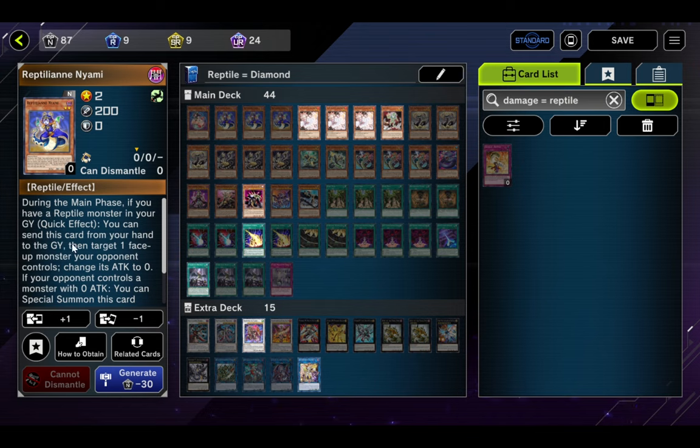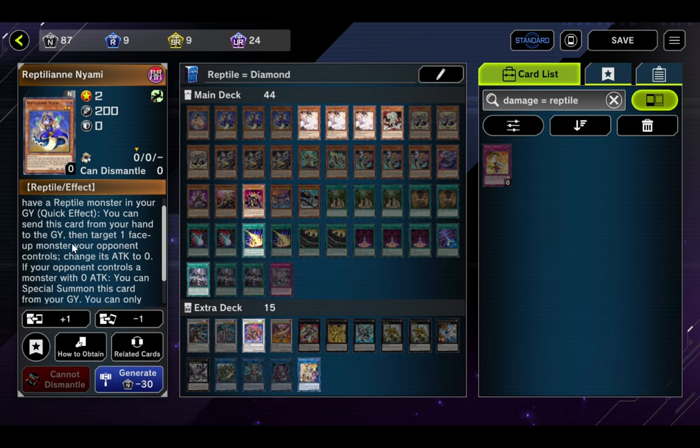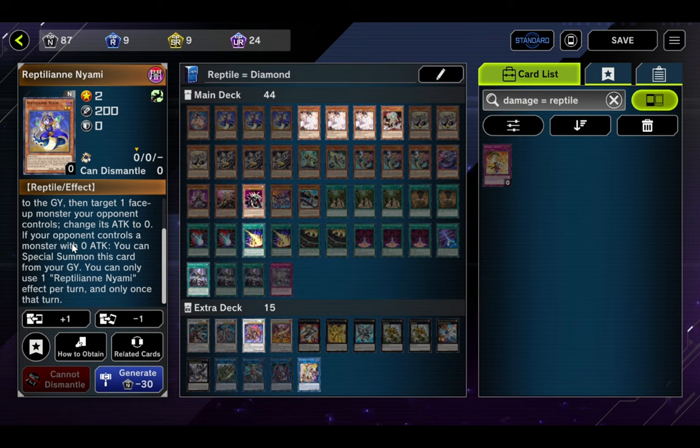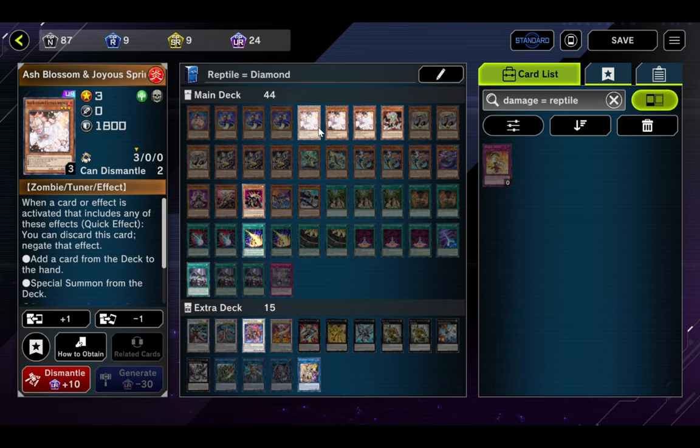We then have one Reptilian Niami. During the main phase, if you have a Reptile in your grave as a quick effect, you pitch it from your hand to the graveyard, target a face-up monster your opponent controls and change its attack to zero. If your opponent controls a monster with zero attack, you can special summon this from your grave. Unfortunately you can only use one effect per turn and only once per turn because Konami hates us. She's a good Level 2 extender which is very nice, and she can blank monster attacks.